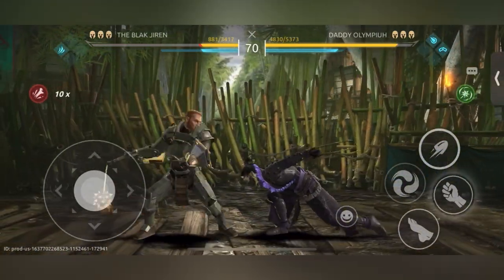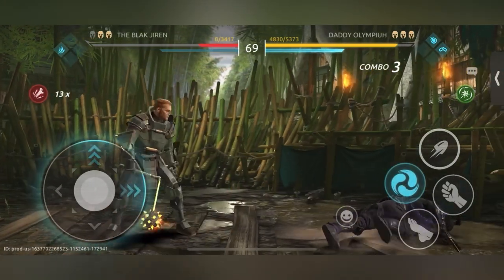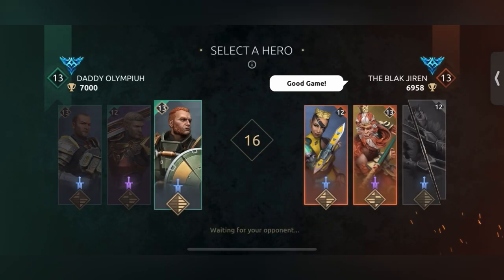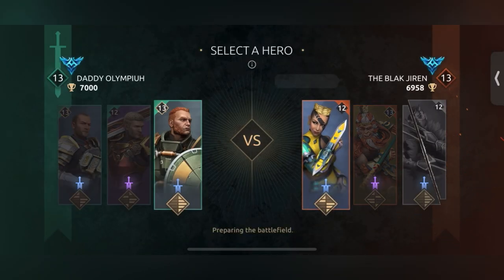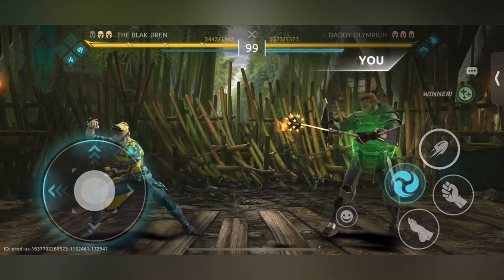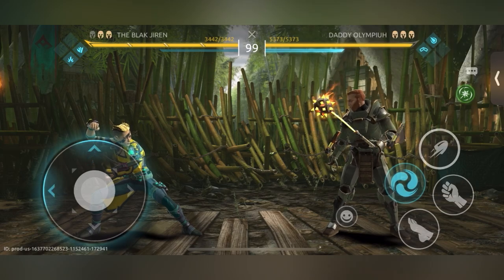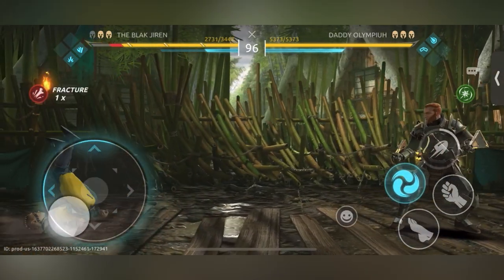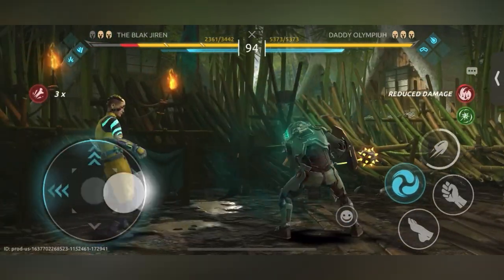I hate doing jump-ins like that because the kicks are punishable on block, and I don't think that should be the case — it just makes it a lot easier for campers to throw you whenever you try to be aggressive. I really think jump kicks should not be punishable on block. Go for the critical gun immediately — almost takes away 25% of their health.